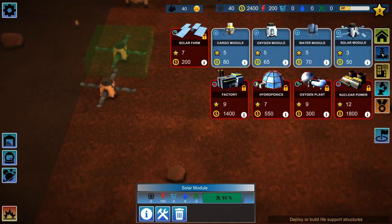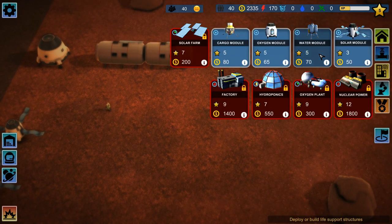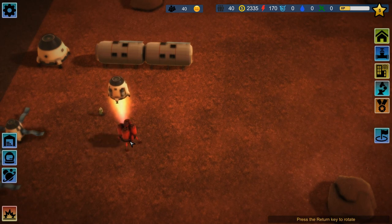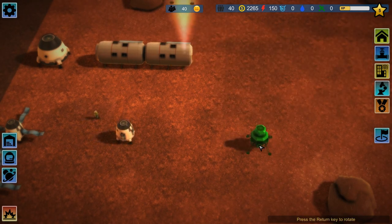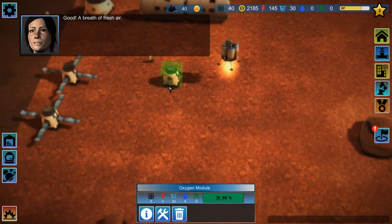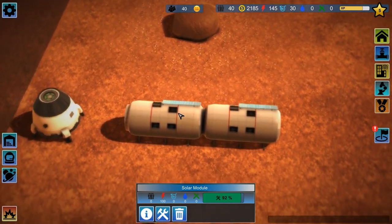Let's go with the oxygen module, then the water module. I'm gonna land them like this — let's go with the water module and cargo module. There we go. Breath of fresh air — woohoo! Oxygen module. I'm gonna make one more technician.